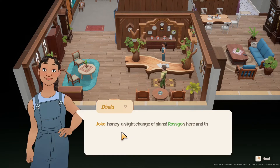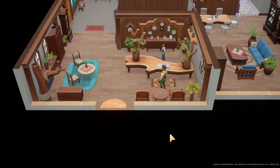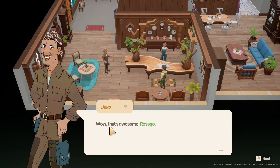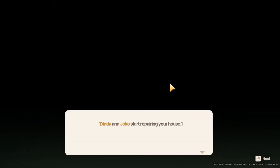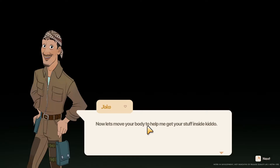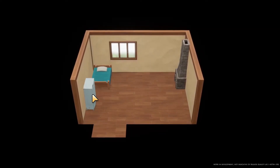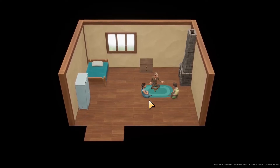Is that it, is it done? 'Joko, honey, a slight change of plans. Roscoe's here and they've collected all the materials.' Yes we have. 'Let's head over there and repair the house.' You don't have to drop everything — apparently they do. They are very nice people on this island. 'That's awesome, Roscoe.' Let's do it — make my house beautiful. I'm coming with you apparently. Saves me walking all the way back, I suppose. They start repairing your house. Excellent.